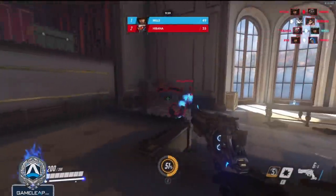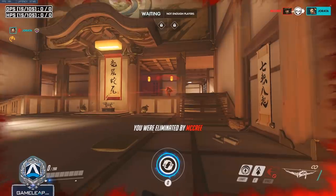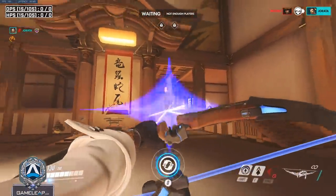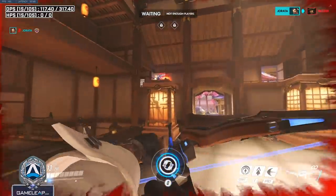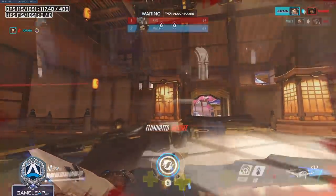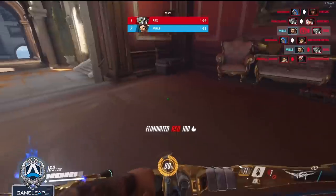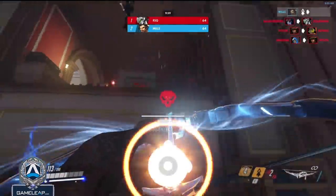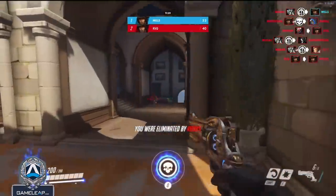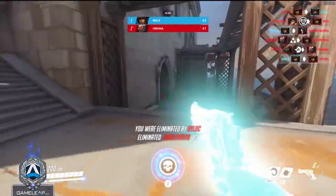Moving on to point three — your win condition could go even further. Imagine an enemy McCree high-nooning you when you're in the open as a Hanzo. Maybe you can't lunge or wall climb anywhere to get out of McCree's line of sight. In that exact scenario, the win condition is to headshot the McCree — that's your only option and you have to try for it. Whether you hit the shot comes down to mechanical skill, but if you never try to execute the win condition, you'll have no chance. Understanding the win condition is very important.